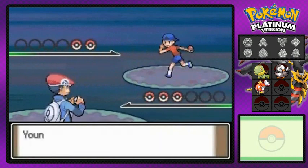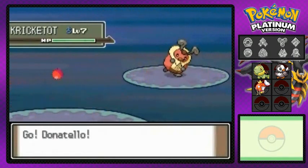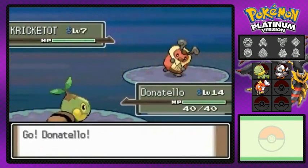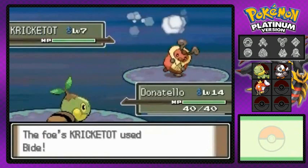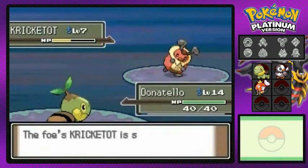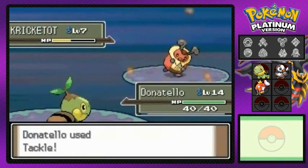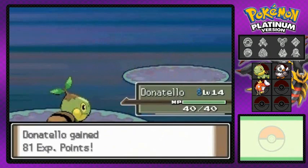Going up against Michael, wants to take on us with a Cricketot, but I got myself a Donatello, so I'm about to use Tackle. He's got a bite — we gotta beat this guy before he starts using that bite on us. Tackle attack again, and there we go — you can't use that bite attack anymore.